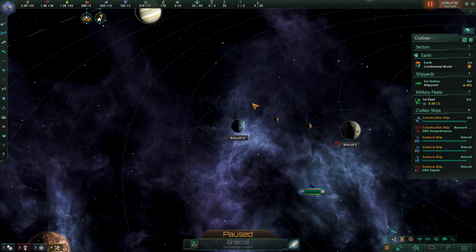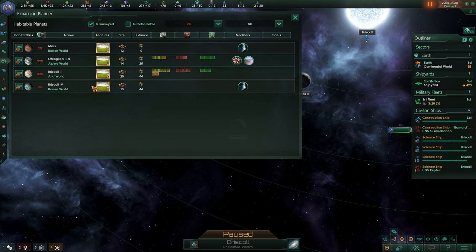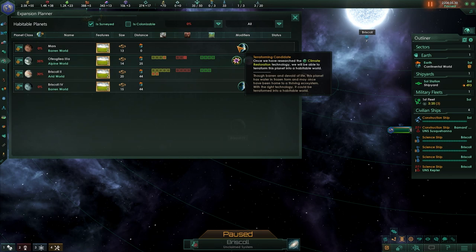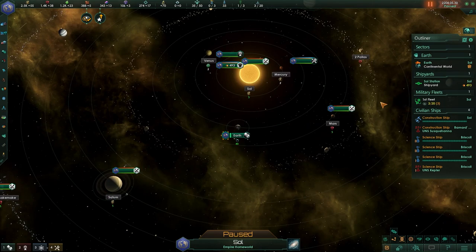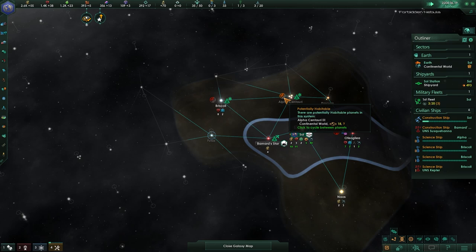Think about Mars, for instance — can it be terraformed? Probably. Do we need to wait until we have the right technology? Yes. We can find terraforming candidates later on in our expansion planner by hitting F5 or going to the tab, and basically see that we found a terraforming candidate. They are difficult to track in the normal game — you will have to go to the expansion planner to find them properly. And yes, Mars is also a terraforming candidate, as you can see by this little icon, which is incredibly helpful.